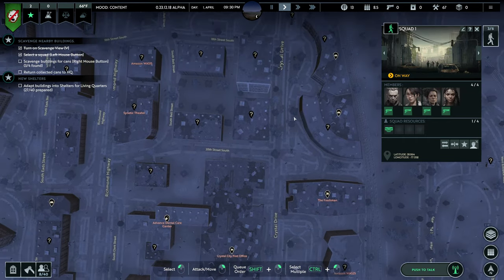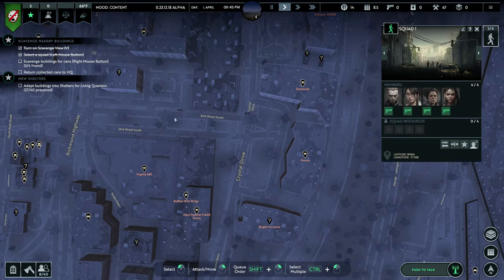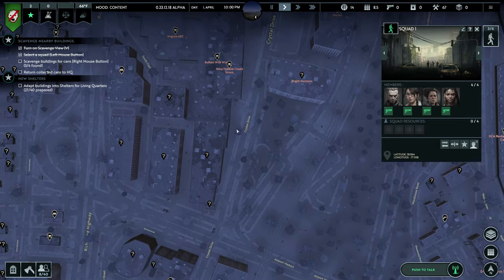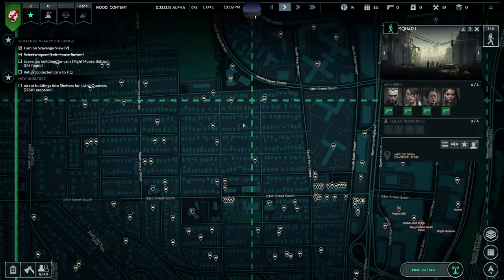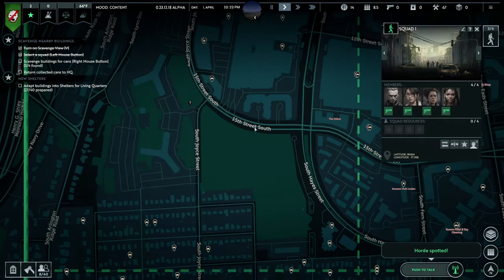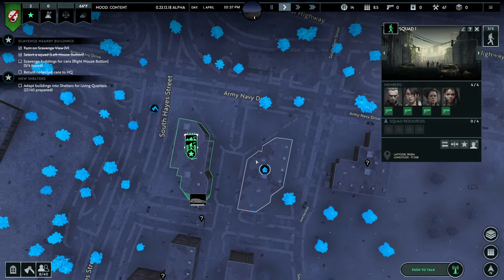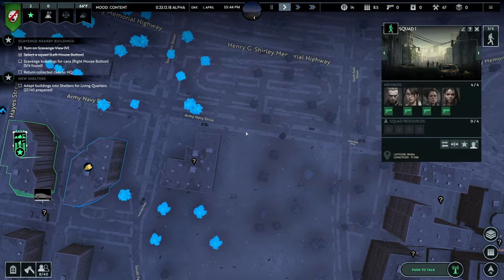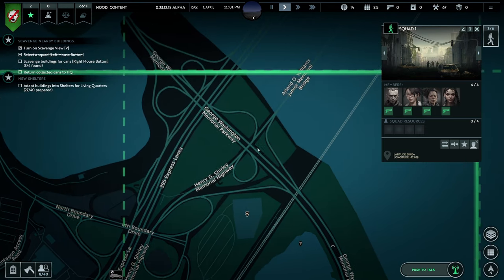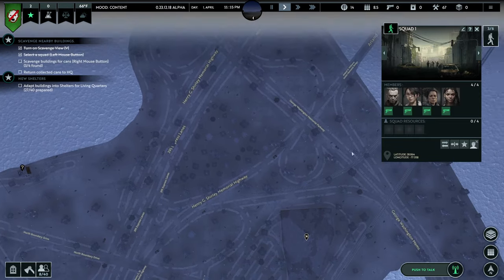Starbucks — everybody has to have a Starbucks. Vintage Steel, Amazon, Buffalo Wild Wings — that's a big building for a Buffalo Wild Wings, I bet that's a strip mall. Bozelli's. Some kind of weird park. Somebody coming, or what are we doing here? Army Navy Drive. Wow, there's another station wagon up there too. There's some stuff off the map.